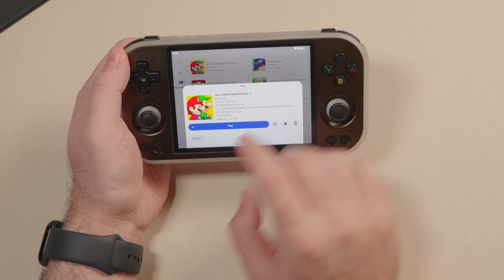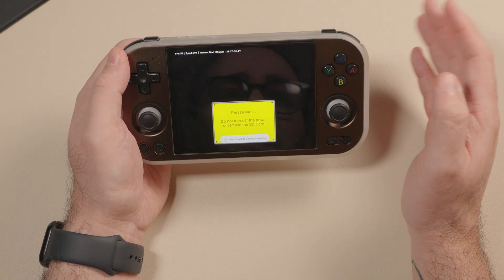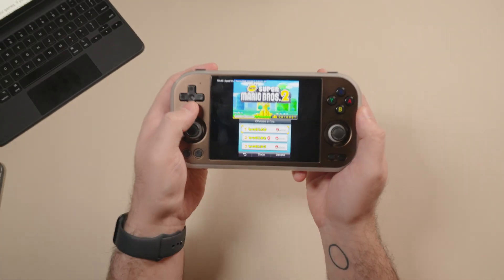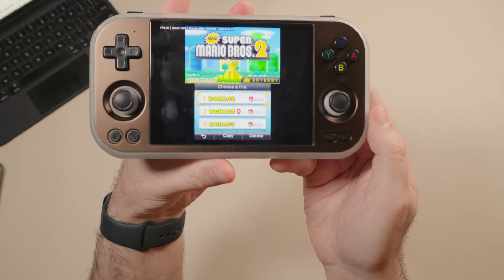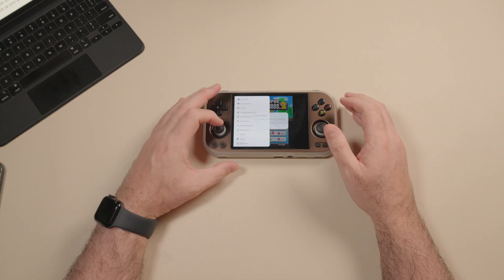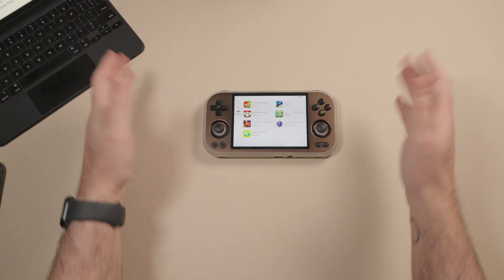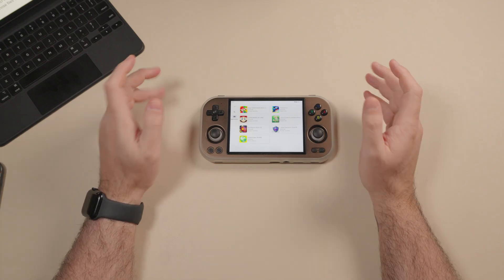Once that's done, go back into Azahar and launch the game. If everything was done correctly, you'll have your save data loaded — for example, New Super Mario Bros. 2 shows the save from a previous owner's progress. Repeat the same process for all other games on Azahar. Once everything is done, you can launch your games and Azahar will recognize your saves so you can pick up exactly where you left off on your 3DS.